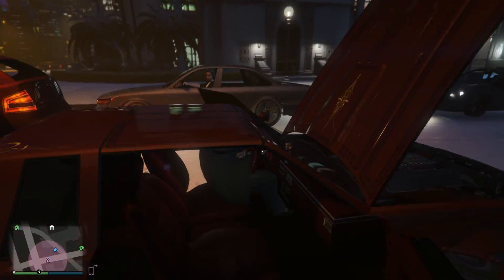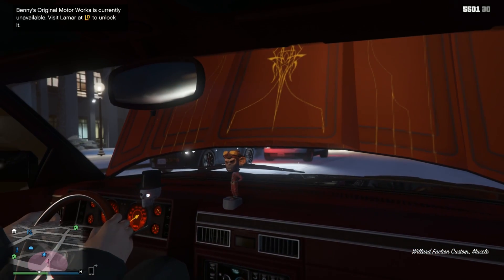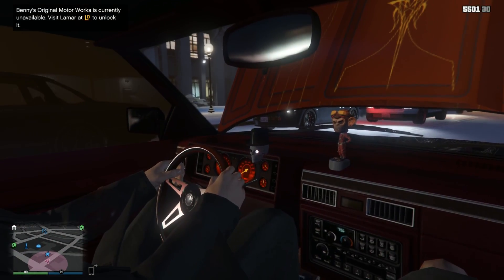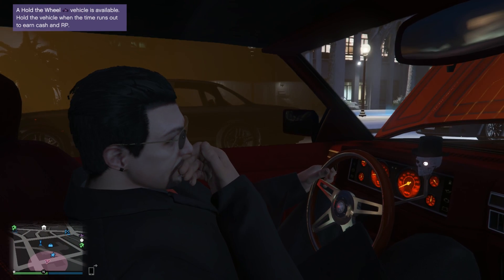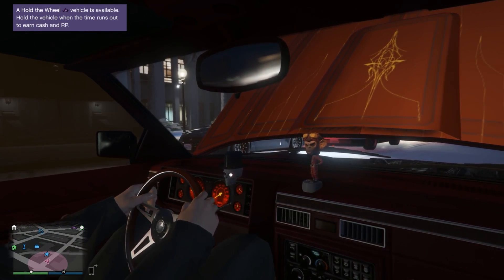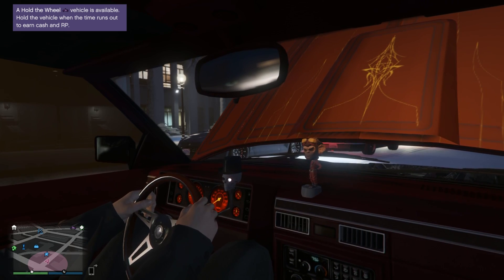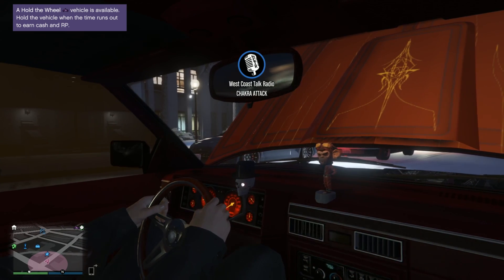Yeah, we're ready to drive it then. Can we drive it with everything open? No, everything would probably fall off. That's a pretty nice interior. I'm gonna try and close everything. You can turn the radio off if you want. There we go.